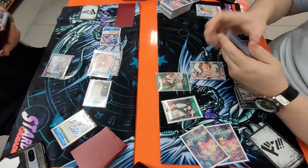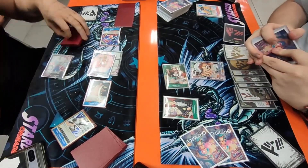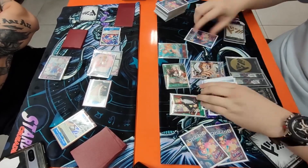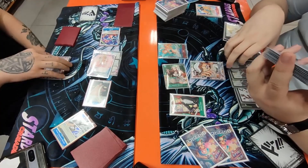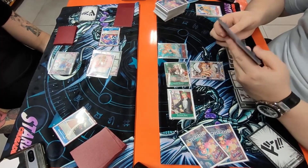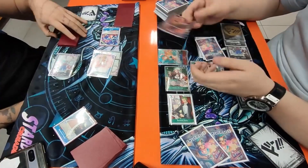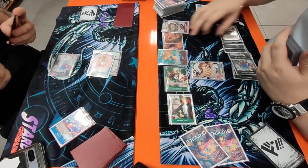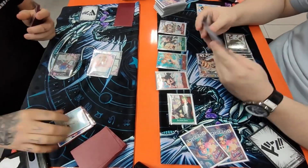We untap all our Don, untap Bonnie and Zoro, and draw for our turn. We get the Law off Bonnie's search, which is very good, allowing us to go ham. We play a Nami, looking at the top five, adding a Brook as a 2k counter. We swing six into the Teach, rest three, and play a Zoro — all R, lovely. We swing into the Perona to clean up his board, play a blocker Chopper, then rest two, returning the Zoro to play the Law, returning the Bonnie and playing a Nico Robin. Maybe we have an Otama in hand, which makes life easier.